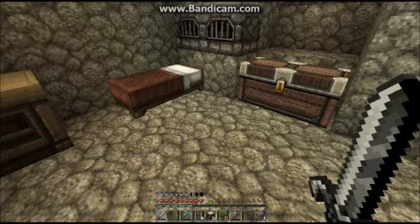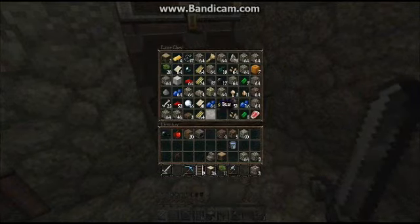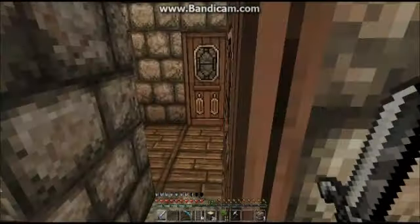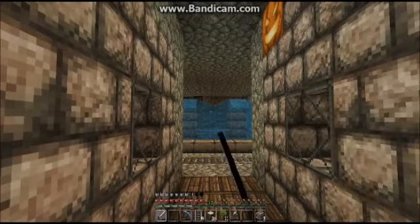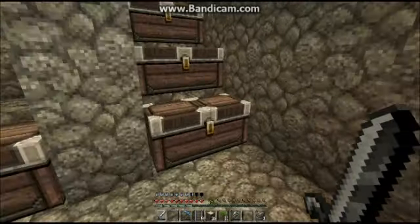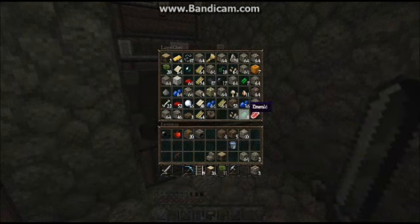It's another episode of Minecraft. Last episode, I started prep for the village — our little underground village. I decided to go out looking for some more diamonds and all that. And I came across five emeralds, these five emeralds. These were legit found. I did not trade with villagers or anything. These were legit found.